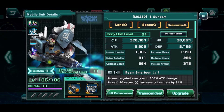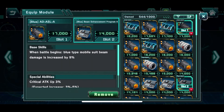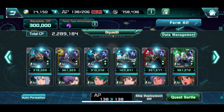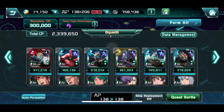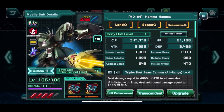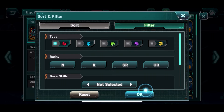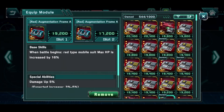Equipment-wise, S Gundam has a dedicated setup. Three units serve as support for debuffing, and one directly buffs S Gundam. The last slot is just to give more HP — I'm probably going to change that to a more DPS-oriented piece.